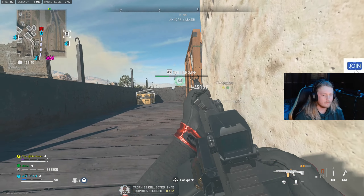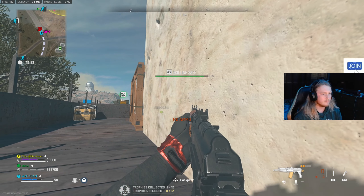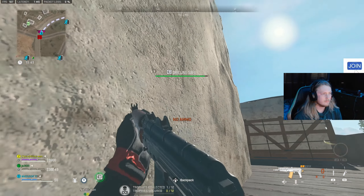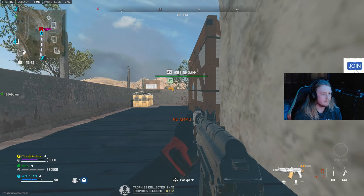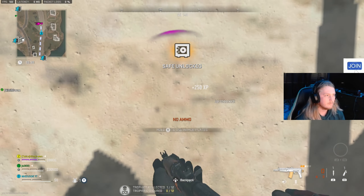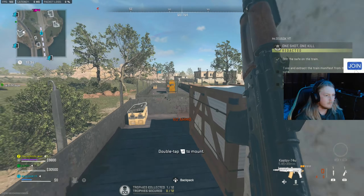If you've got a team it's going to be so much easier, but if you're doing it solo like I was, it can be a little annoying if there's another team trying to do this too. This is why you want to spawn into Al Mazrah and keep trying to get a good spawn close to the train, otherwise they're going to end up unlocking the safe before you.